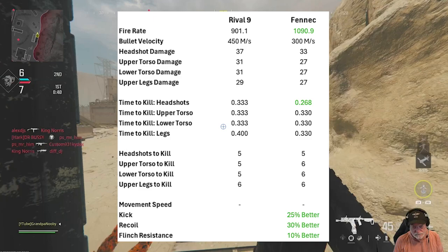Every other time-to-kill — upper torso, lower torso, and legs — is faster than the Rival 9. You might think, 'What about movement speed?' It's roughly the same. But when you look at kick, this surprised me: the Fennec is 25% better at controlling gun kick, 30% better at recoil, and 10% better at flinch resistance. Those are eye-opening statistics.